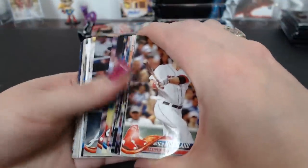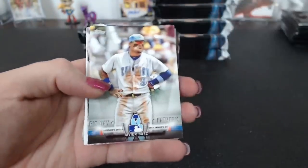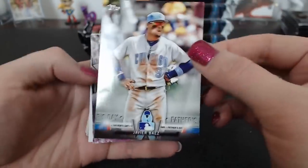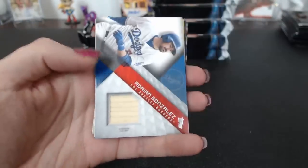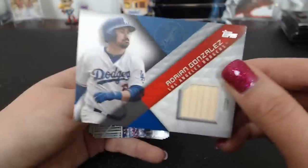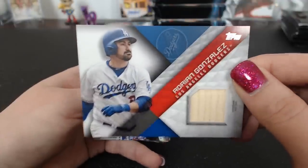Now it's the LB's rookie. Baez Father's Day. Cruz. Molina '83. And — a Dodger, Adrian Gonzalez. Alex again with the relic.